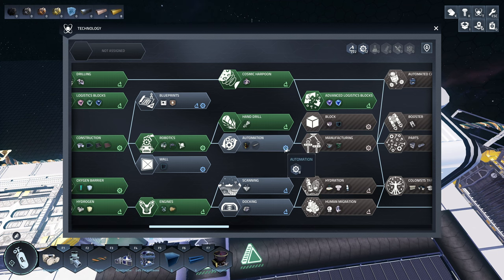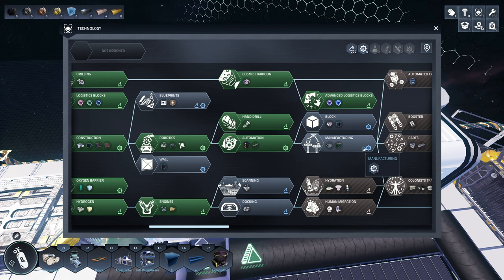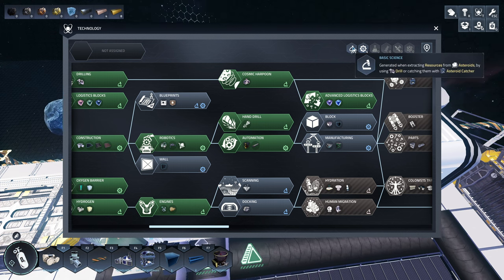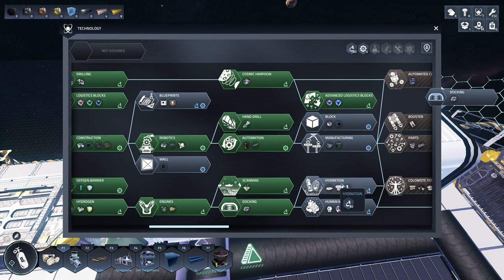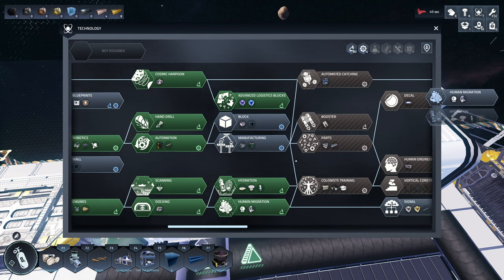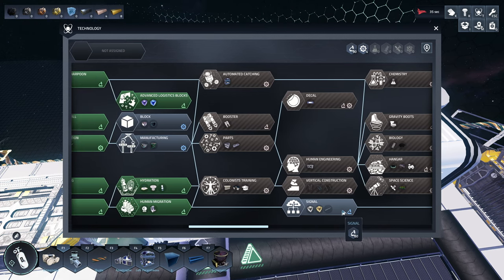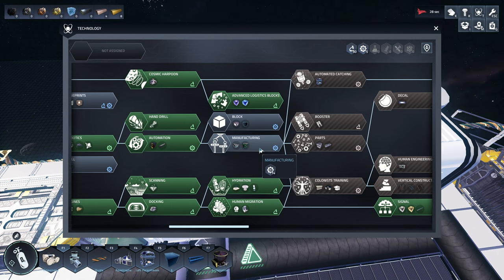What we can do already is unlock the base warehouse, some iron rods, and if we can get 14 we can do this one, and then we need 24 for the automated catcher. We've got a lot of basic science, so we can do the scanner, the docker, maybe dehydration, and then human migration. We can already unlock signals — I don't really use a lot of signals, but we need the booster and have to wait a little bit for that.